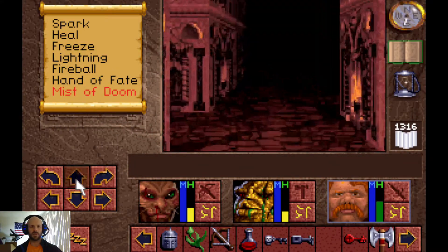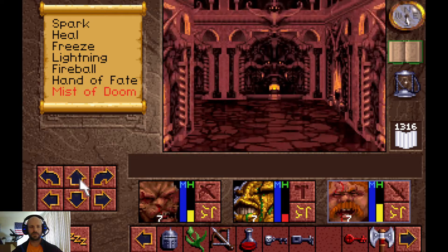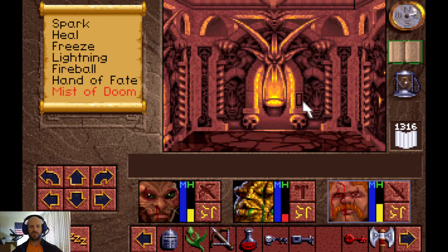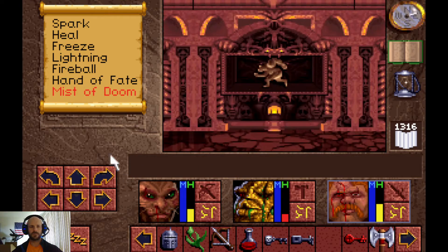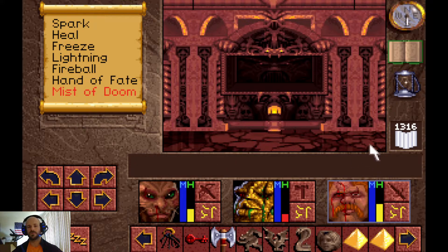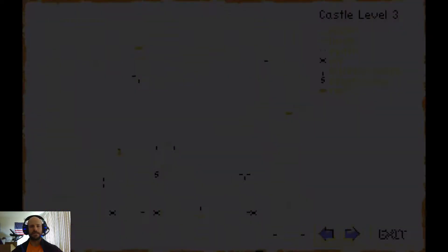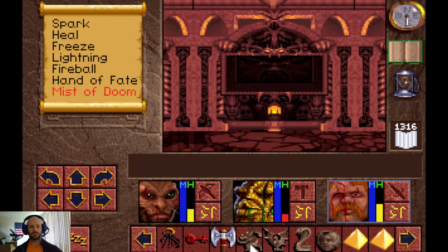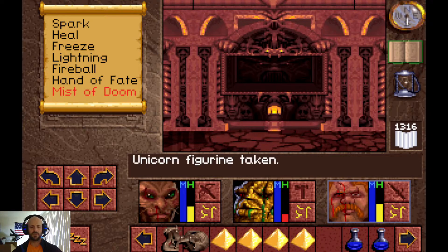We're going to head this way. We hit this switch and then this one and we get the Humanoid Figurine. Which figurine did I not get yet? I've done this before — I don't have the Unicorn Figurine. Wait a minute — there it is! I thought I got all four.